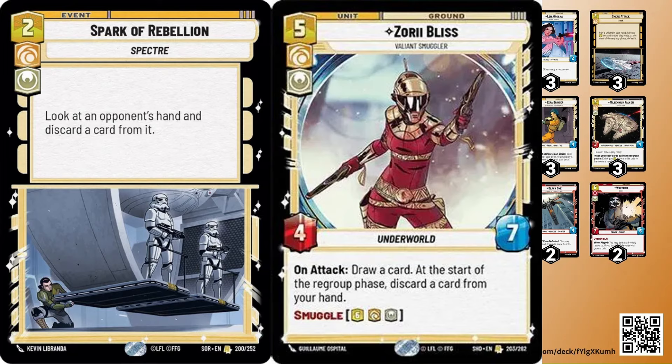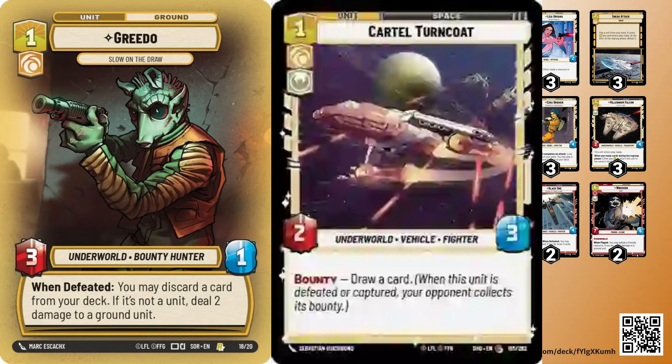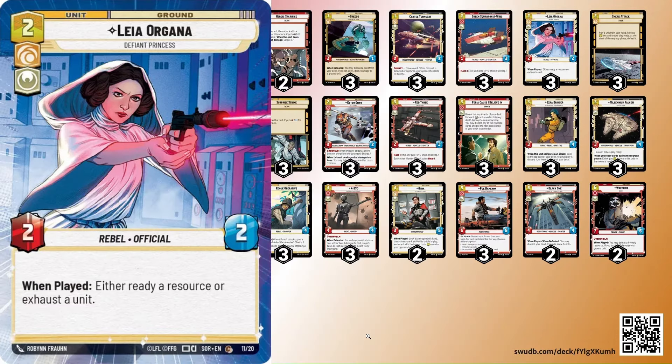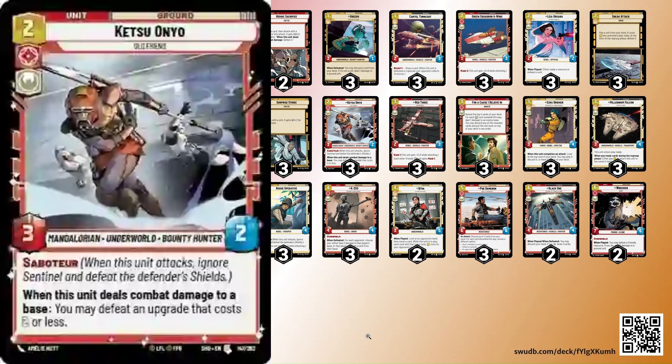Kira is very good against mid-range and control since their cards are more expensive, but also good against aggro — you could make a McLunky that's one cost now cost four, making them less likely to use it. Against control, you're bringing in Spark of Rebellions, Zori Bliss, and more card advantage and hand disruption. For units: three Greedo as always, three Cartel Turncoat — a great turn one play is both Greedo and Cartel Turncoat, two Cartel Turncoats, or Leia plus Greedo plus Cartel Turncoat. Leia gets even better now with two amazing one-drops. Three Green Squadron is just one of the best turn one plays in space. Three Ketsu Onyo — after testing, this card can do some really cool things: swinging in destroying shields, destroying experience.